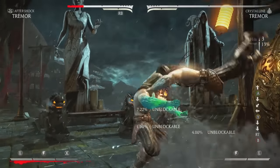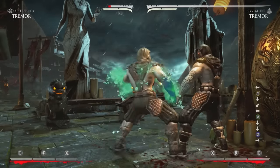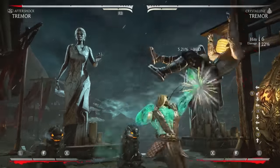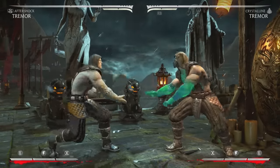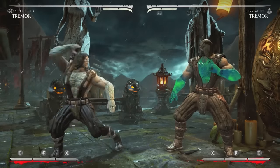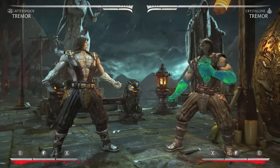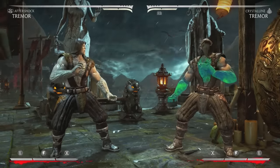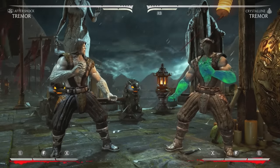For Crystalline, instead of up rocks on knockdown you can power up, give yourself armor, and go for your pressure — absorbing a hit if needed. That's it for the Tremor tutorial. He's insanely good, definitely top five or at least top seven characters in the game. All his variations are good, with Crystalline and Aftershock being ridiculously strong. I hope you guys enjoyed the video — leave a comment if you have questions, and I'll see you next time.